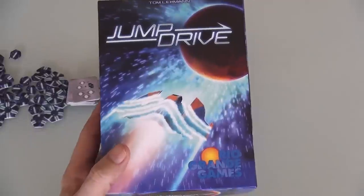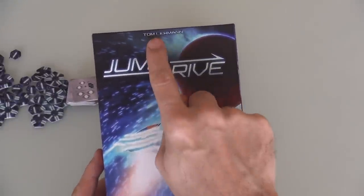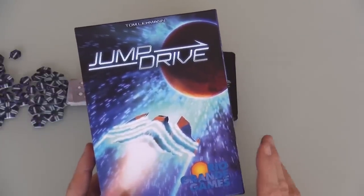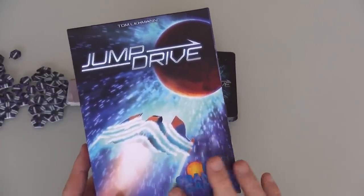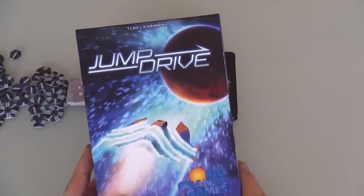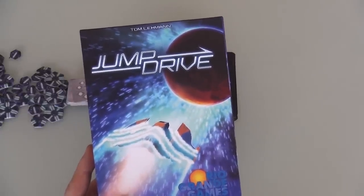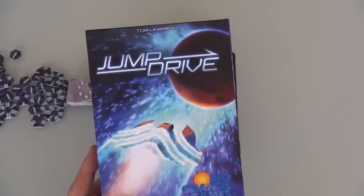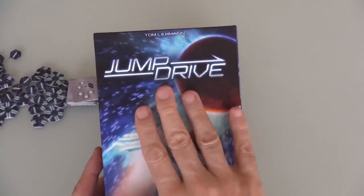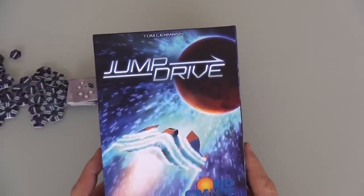And now, Rado runs through Jump Drive, which is a very cool cross between designer Tom Lehman's Race for the Galaxy, which is one of the most popular, well-loved modern designer card games on the market. And another one of Tom's games, The City, which was already kind of a light, re-themed version of Race for the Galaxy, but now he's merged those two different approaches to the same basic idea into a beautiful, beautiful baby, which is Jump Drive, and I'm going to show you how it works today in a quick two-player game.